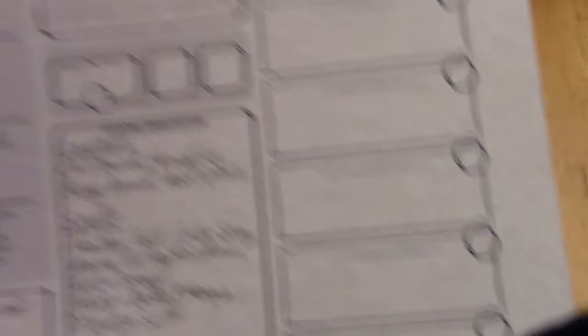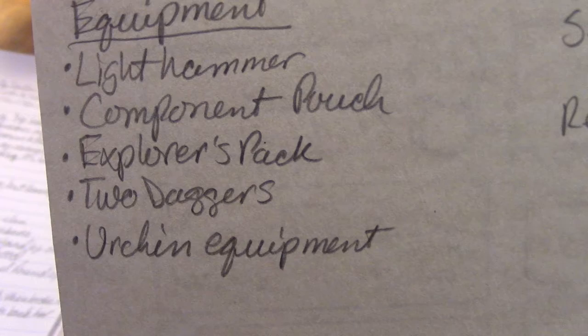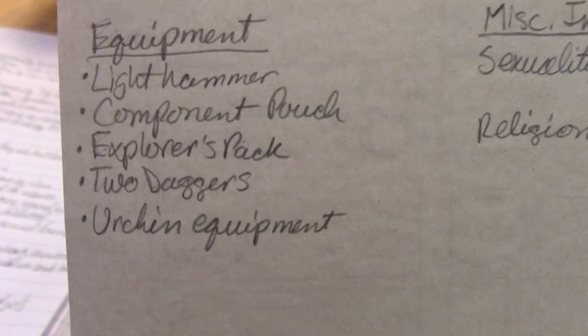That's the statty part of him. On the back, I wrote his cantrips and spells under Additional Combat Features since I don't have a spell page — we're working with what we have. For equipment, you're probably wondering why he has a light hammer. I rolled to see if he got a crossbow with 20 bolts or a simple weapon — we got simple weapon, and I landed on a light hammer on the weapons list, so he has a lovely light hammer that is mostly for show. He also has a component pouch, explorer's pack, two daggers, and the urchin equipment, which includes a pet mouse, a city map, and a token from his parents.